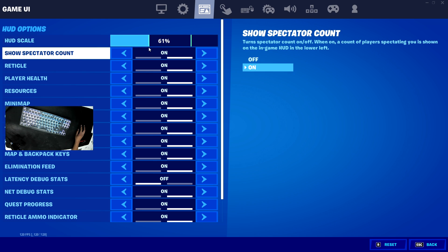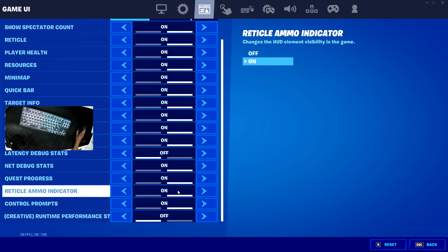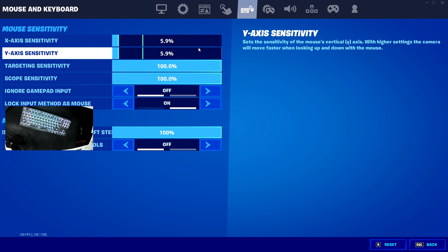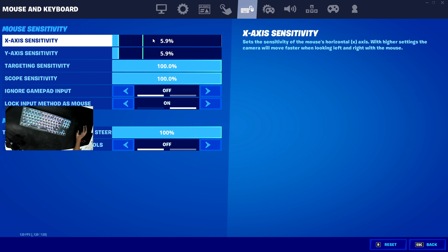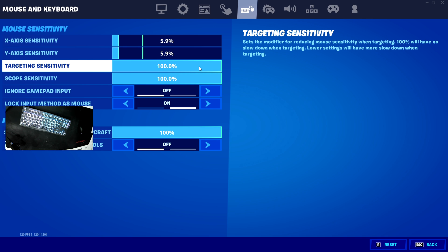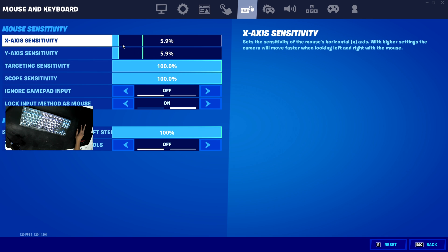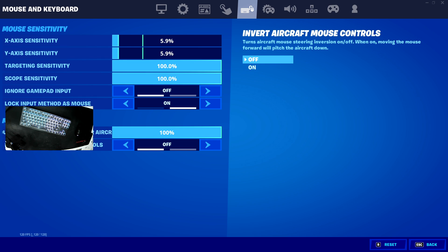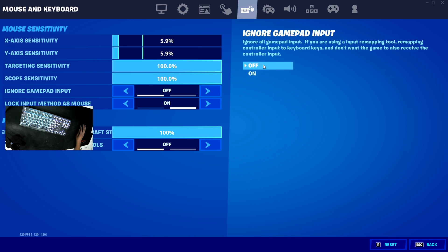For the third tab, you can choose whatever HUD scale you'd like — I have it at 61%. For sensitivity, this season is all about aiming because of SMGs; you can literally destroy someone so fast. So I'm using a really slow sense: 800 DPI with 5.9%. Target sensitivity 100%, scope sensitivity 100%. I used to change my sensitivity a lot — I went from 12% down to 9%, 7%, and then 5.9%. Slow sense will always have better aim than fast sense.